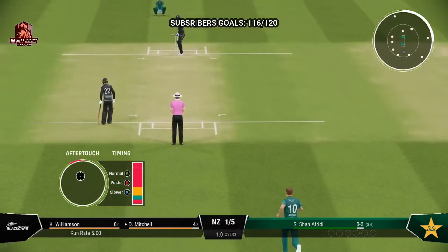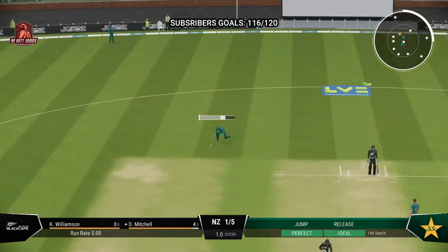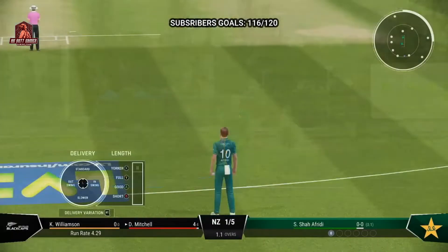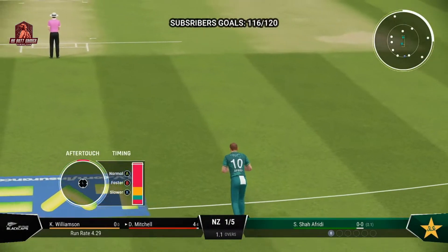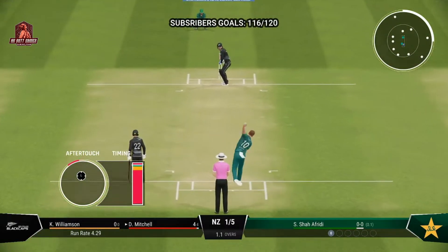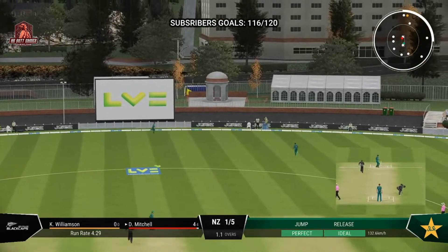The left-arm pace bowler is coming into the attack from the members' end. Edged! Unplayable! Massive edge — misses everyone, and that's racing away.